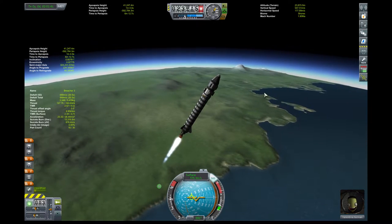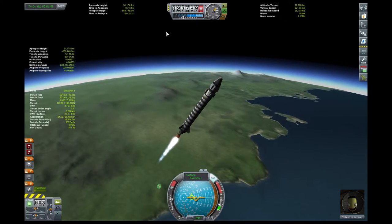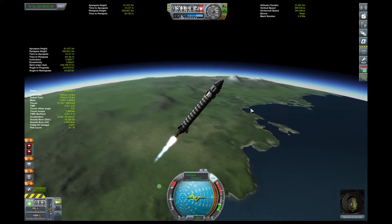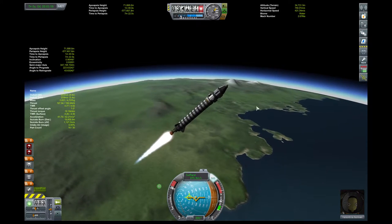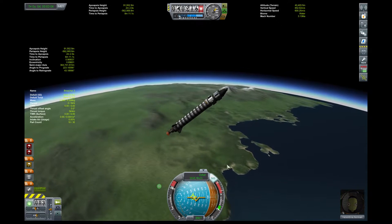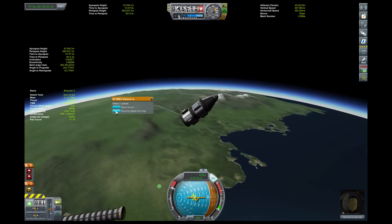We're above 20,000 now, we're going to push it a little bit harder. We want our apoapsis above 70 kilometers with the fuel we have left — another 17 seconds of thrust. We're going to dial that all the way up. There we go, we did it — we will definitely peek over. You can see when we switch to our orbital trajectory, that pops over, because it's no longer accounting for the speed of the surface.